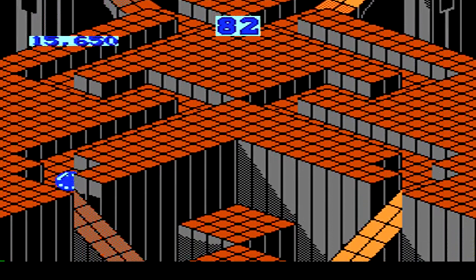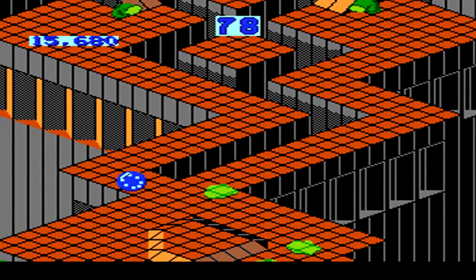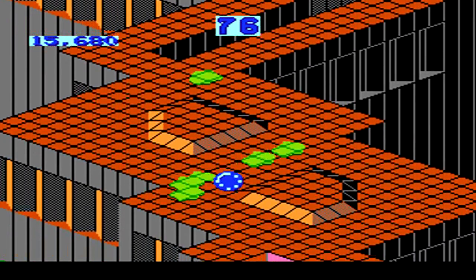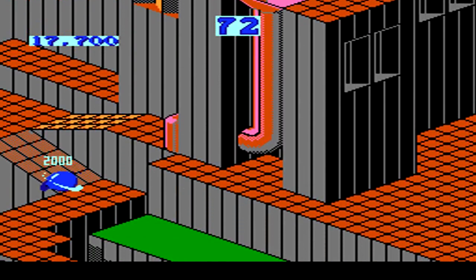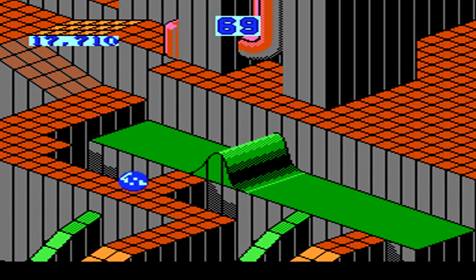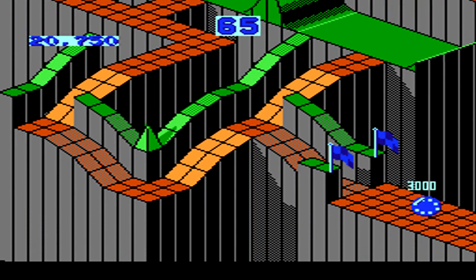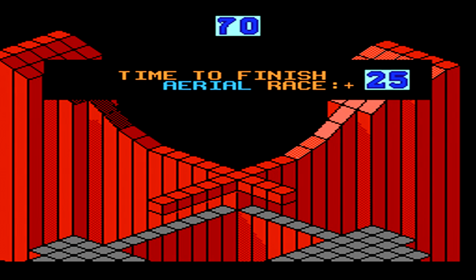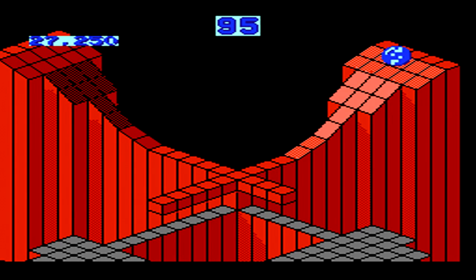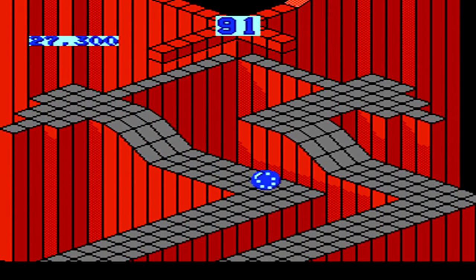The levels increase in difficulty and take a lot of practice, especially as we get farther in. For example, this third level has you bouncing all around, and then traveling through a very large area full of green slime, which will instantly destroy your character. When you make it over to this area, move up and then quickly in between the two giant ramps. Do a quick cut over to the lower right so you can go into this pathway and make it to the end. After completing a level, you get a bonus for finishing within a certain time, giving you a bit more added time in the next level.